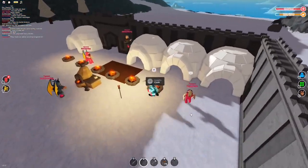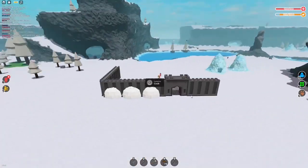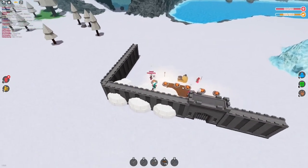Wait, what? There's igloos? I didn't know they had igloos in this game. What is this architecture? What school did you go to? You're fired. What is this? Dude just really messed up my base.